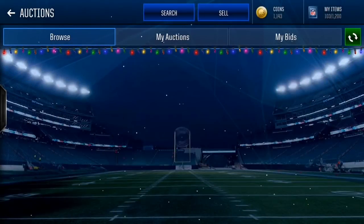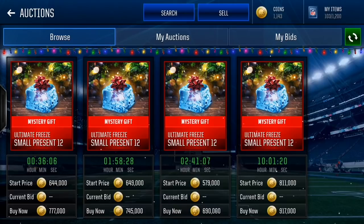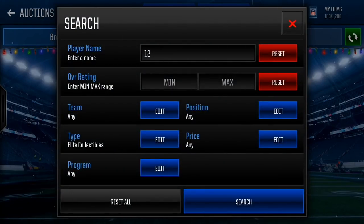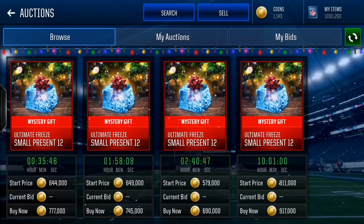Now number 12 — this is the special one. Small present 12 is 690K, and earlier I saw one go for 290K. I advise you guys to start on number 12 and work your way down — 11, 10, 9, 8, 7. Don't start at 7 because that's the lowest chance you'll make profit. Start at number 12 when you're sniping. I know it's going to be a lot of rounds where there's nothing, but once that one round comes in and you're the only one in the filter when everyone has given up — that's when you're going to make a ton of coins.